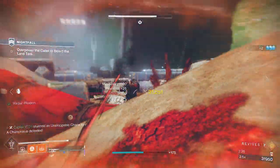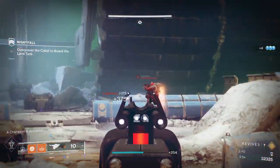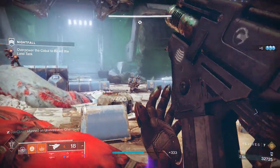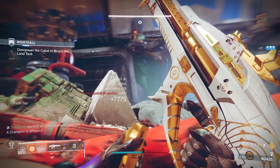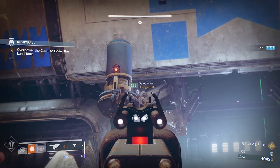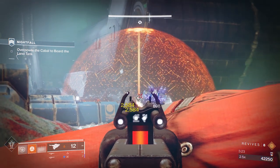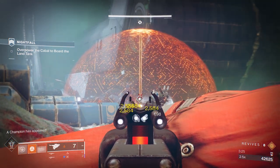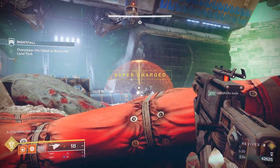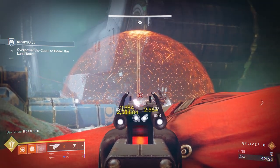Stun them in the face then hit the fuel tanks on the back for maximum damage. Once the champions are dead, the mini boss will spawn. Staying on the pipelines for cover, take out the Cabal around the boss before dealing with it. Keep your distance as the boss's minigun is deadly accurate. You can climb up onto the structures on your left to get above the boss, but be aware that the boss fires missiles every so often which can kill you. With your rez being so far up in the sky, it makes it more of a nuisance if you die up there. Once the boss is on half health, he will form a shield around him. Two of you focus on distracting the boss and killing the remaining adds. Meanwhile, the person with Skyburner's Oath can sit in the back using the pipes for cover and hitting the generator through the shields.